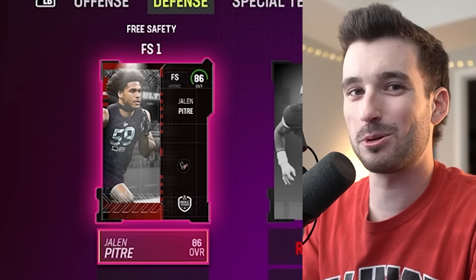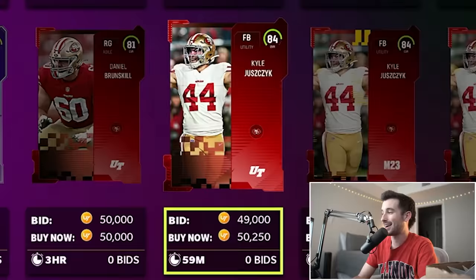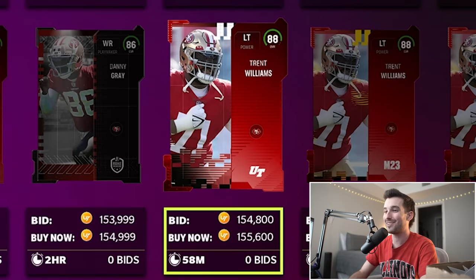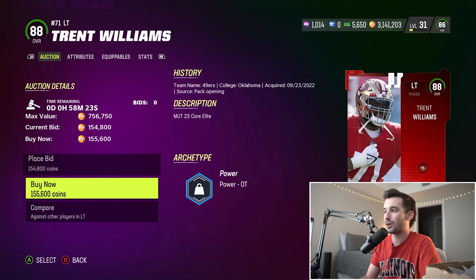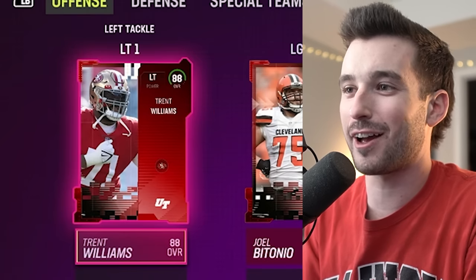That actually worked out a lot better than I thought. Our next offensive player is gonna be from the 49ers — where was this pennant on the defensive one? Kyle Juszczyk is just staring me in the face, but so is George Kittle at 85, and Trent Williams at left tackle. The choices are very very difficult. We're gonna go with 88 overall Trent Williams, our left tackle, number 71 — he's like one of the best players in the NFL.